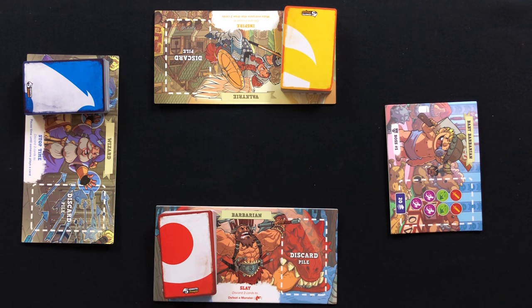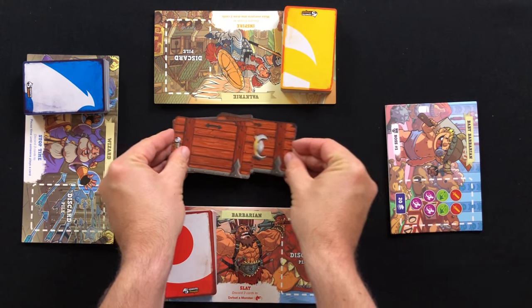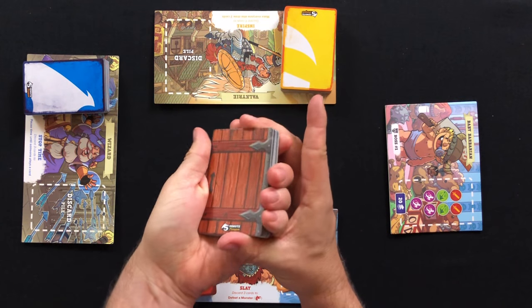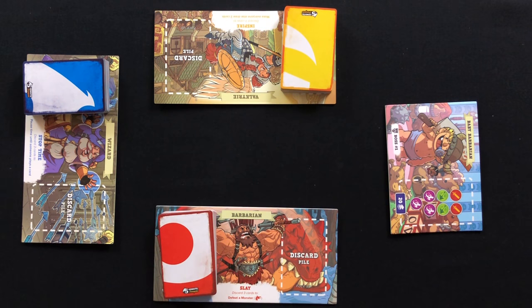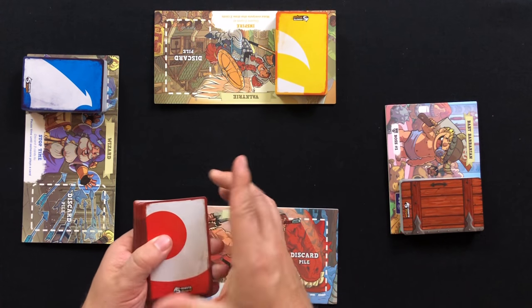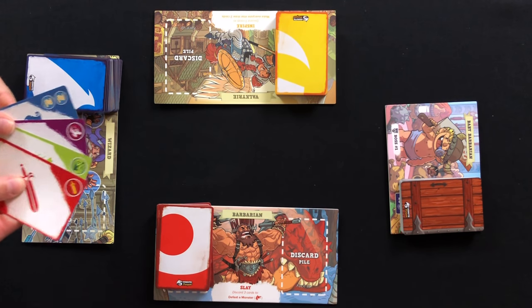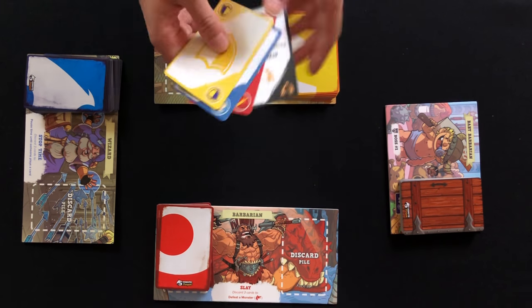Take your door cards and your challenge cards and shuffle them together, then place them here on the boss mat. Each player draws an opening hand according to the number of players at the table — see chart here. And that's your setup.